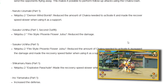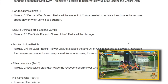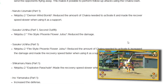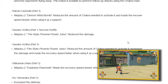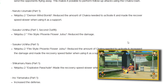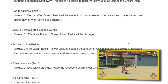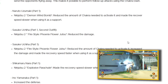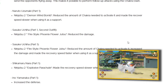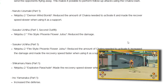Naruto Uzumaki PTS version, ninjutsu demon wind bomb — reduced the amount of chakra needed to activate it and made the recovery speed slower when using it as a support. This Naruto is normally used as a support because his demon wind bomb is pretty good — it can make you sub in place and it's easy for landing combos into ultimate jutsu. Reducing the chakra needed is trying to encourage people to use him as a main, though people could just do the jutsu as main and then switch out immediately.